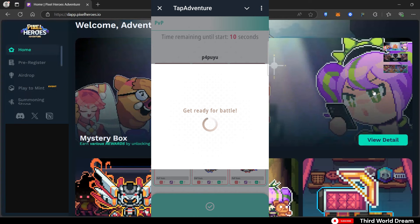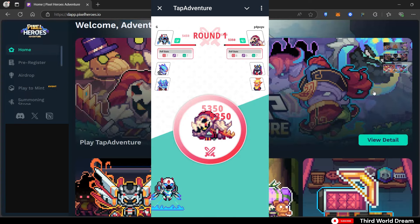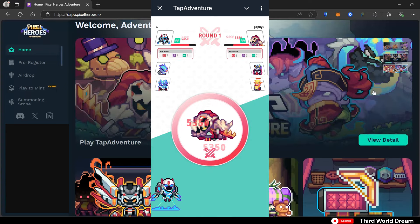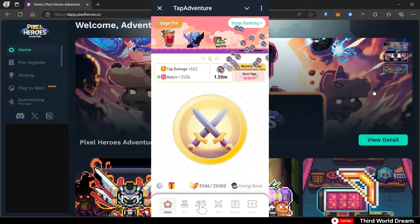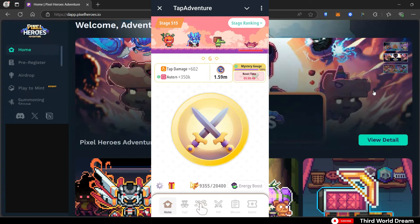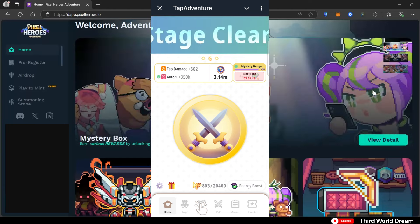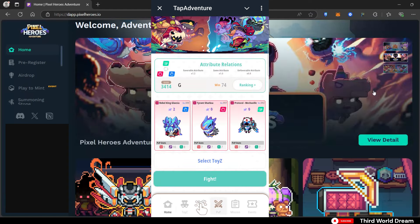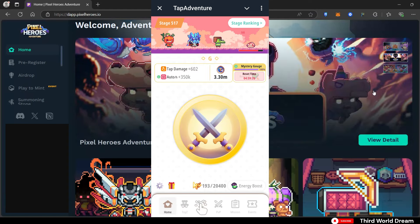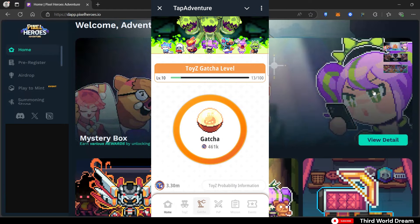Let's start with Tap Adventure. There's a PvP and PvE game, both having their own leaderboards, and both are tapping games. The PvP is not bound by energy so you can play it as long as you want. However, the PvE does have an energy mechanic. You regain energy over time and you can also expand your energy storage by spending some coins. You can also complete quests or tasks.